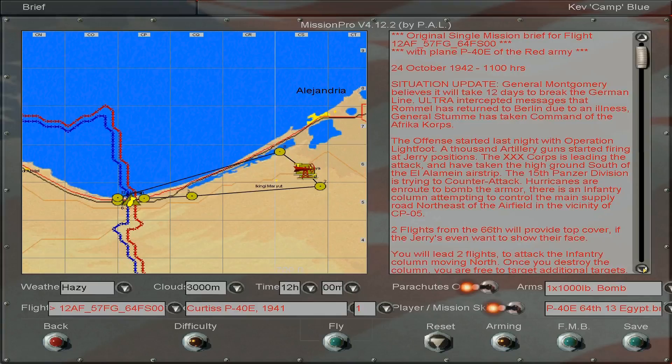Hey everybody, this is Kevin with KX4 Gaming, and we are playing episode 9 of the Black Scorpion's campaign. It's 24 October 1942, 1100 hours. Situation update: General Montgomery believes it will take 12 days to break the German line. Ultra intercepted messages that Rommel has returned to Berlin due to an illness. General Stohm has taken command of the Africa Corp.